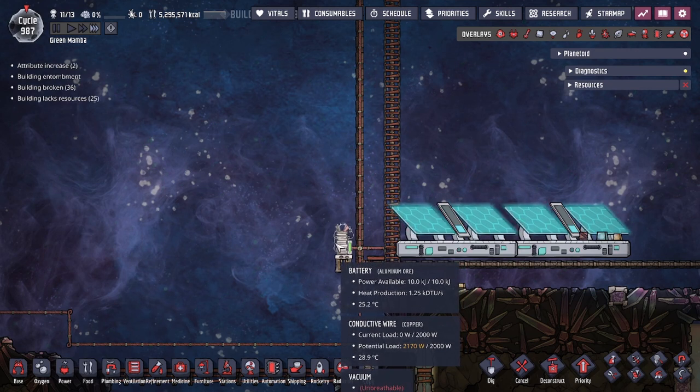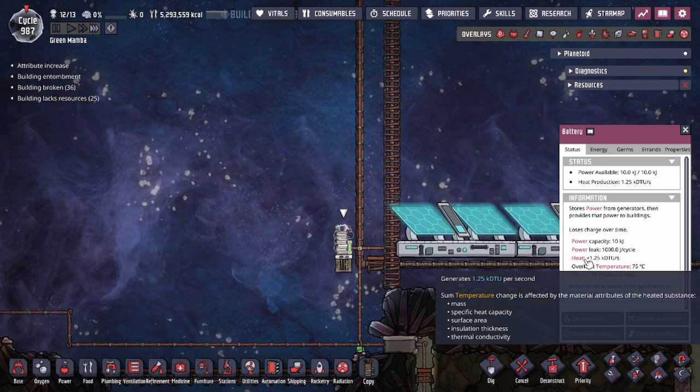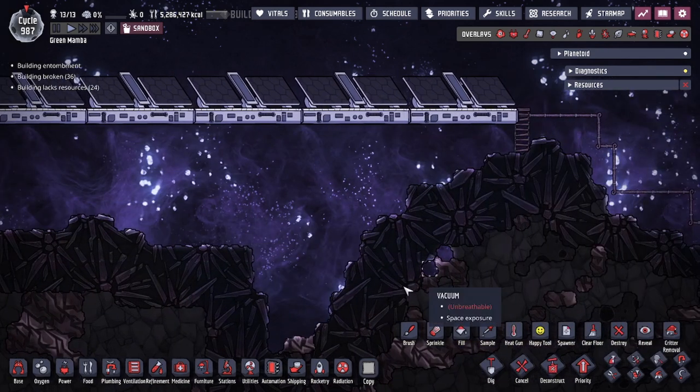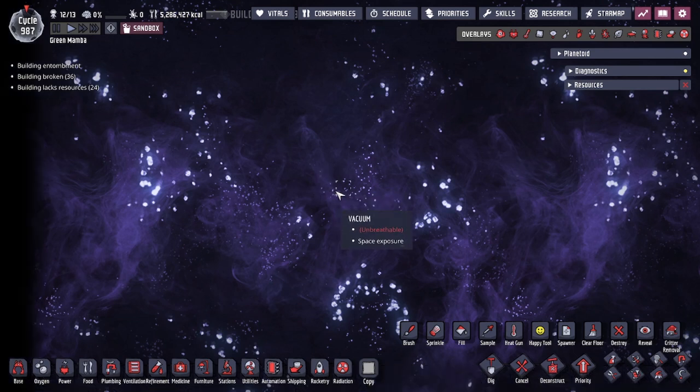With no gases, liquids, or solids in the area to absorb the heat, the battery has to put the heat generated onto the building itself, rapidly increasing its temperature and eventually bringing it over the overheat temperature — or if it doesn't have an overheat temperature, to the melting point of the building. This means that any time you have a building inside a vacuum, make sure it doesn't generate heat. Now let's talk about the space exposure block.